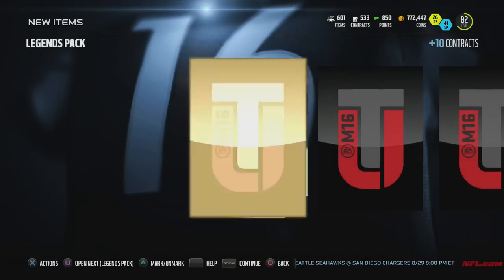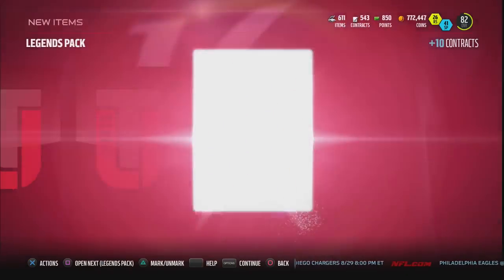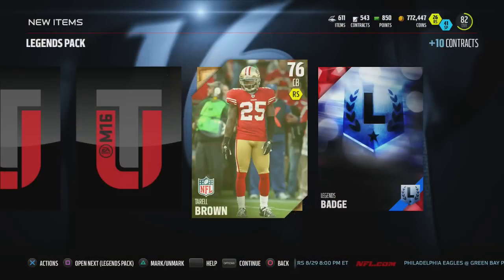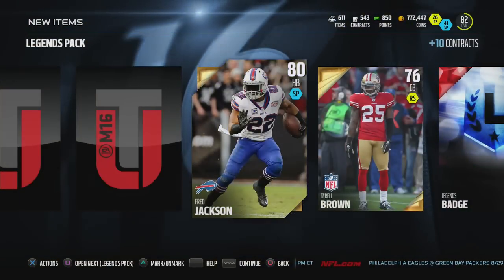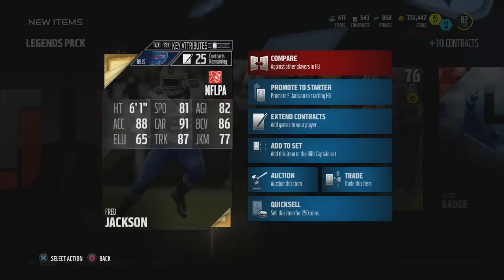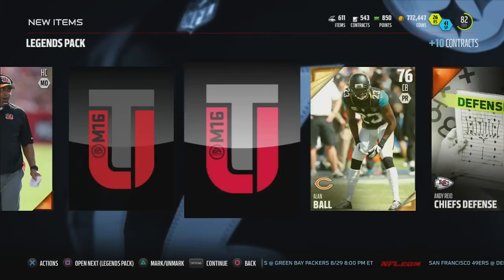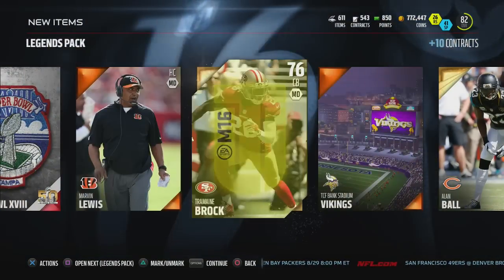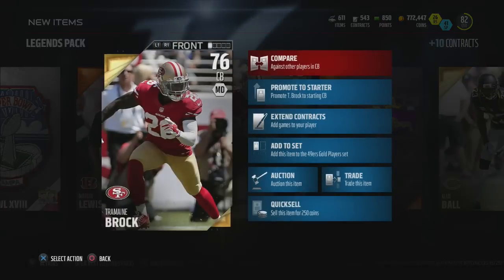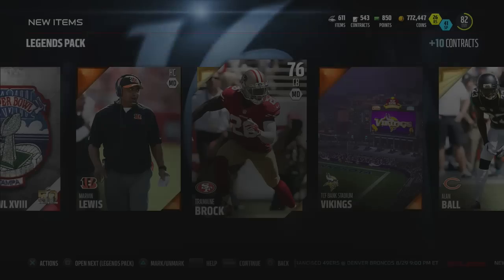Next pack - let's see what we can get. A Super Bowl patch - those are going for a little bit. Oh my god, a legend badge! Fred Jackson - not a bad pull. Let's check him out: 81 speed, 91 carrying, 88 excel, 82 agility - a little bit on the slow side to be honest, so not that great. Allen Ball and a Tremaine Brock - he had a good team of the week last year, or maybe it was Madden 25, but not that great of a card.